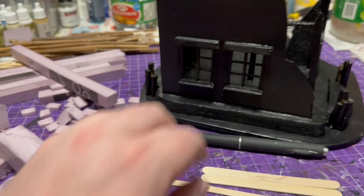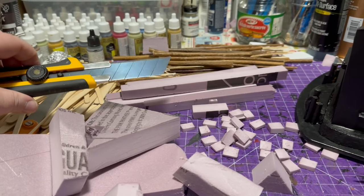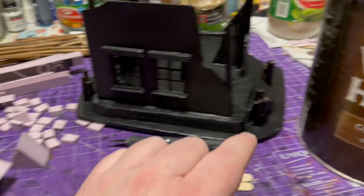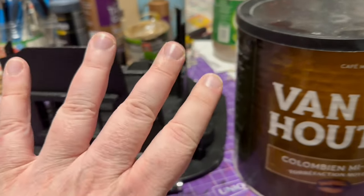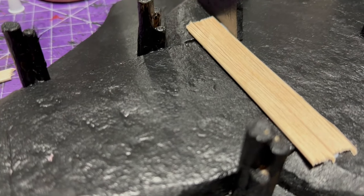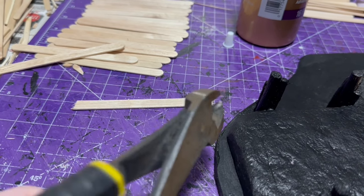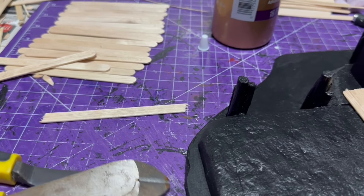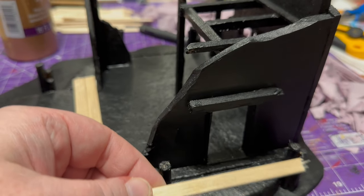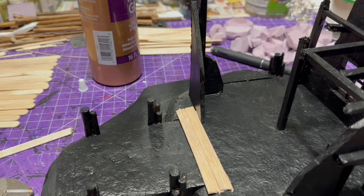I'm going to texturize the Popsicle sticks by skewering them with a knife. I'm cutting insulation foam into bricks to glue on the outside — I decided to make a brick structure. The foam chunks get cut into boulders, similar to the seawall I built in the past. I put everything in my coffee tin and shake it for four or five minutes to give it texture. Then I started laying out the Popsicle sticks, using clippers to bend and snap them at the edge for a rustic look — like old planks. I use similar techniques to my docks so everything feels like it's from the same world and can be interchanged.